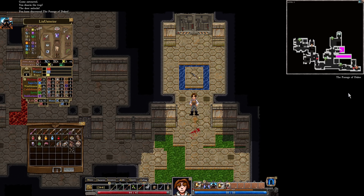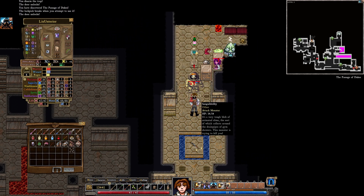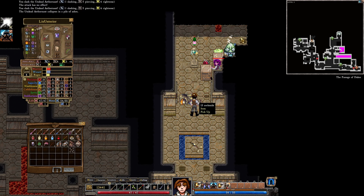Hello there, gentlemen, and welcome back to Dungeons of Dreadmoor. We're here on floor 3. We've just managed to pick up a decent weapon for ourselves — I don't think we've actually tried it out yet. That's pretty good. So we are doing... 6 plus 6 is 12, plus 10 is 10. So 22 damage in a hit, that's not bad.